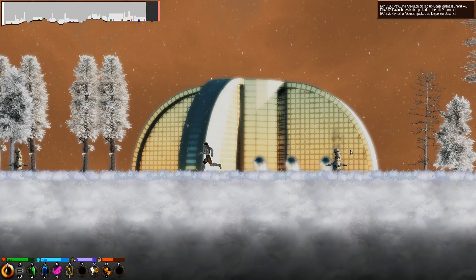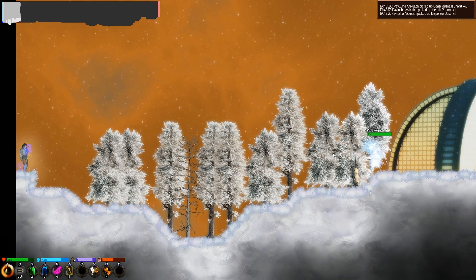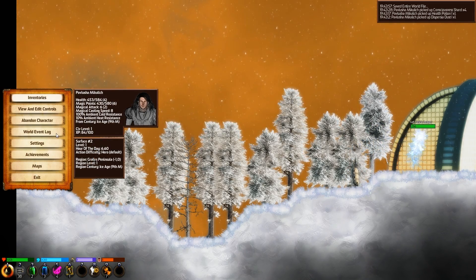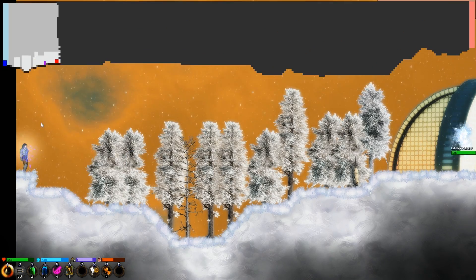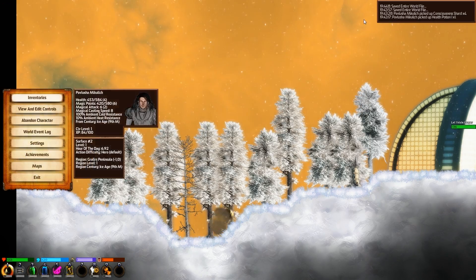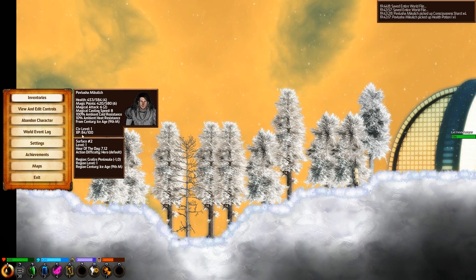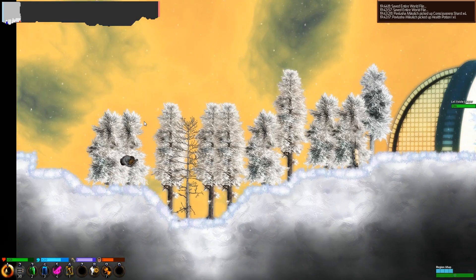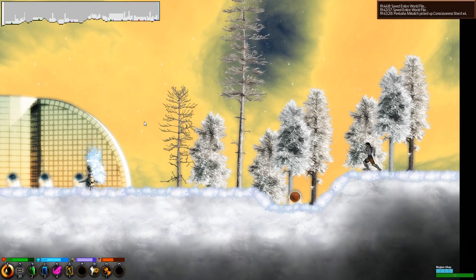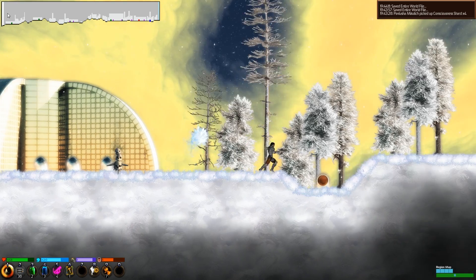I guess this is another building. How do I go back to the world map? Chunk map? That's not it. Region map? Uh oh. So all of this — the white little part is how we get back to the strategic map.